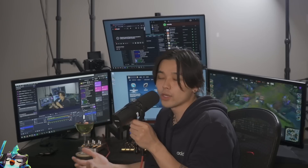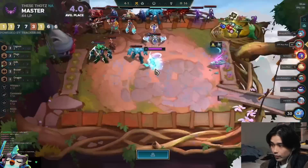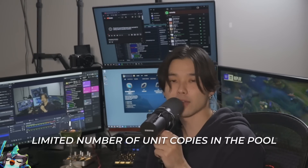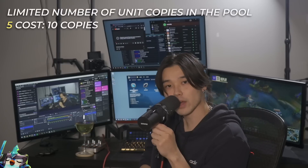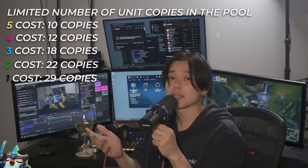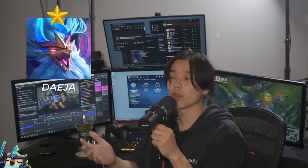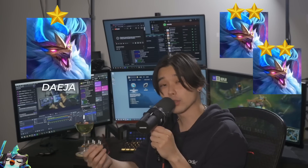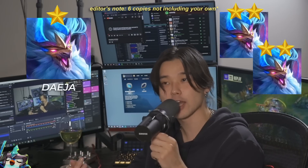But why does this matter? There are going to be games where you're going to realize that you're being contested and you may need to pivot your board. In case you didn't know, there's a limited amount of copies of a unit inside of the pool — 10 copies of a 5-cost, 12 copies of a 4-cost, 18 copies of a 3-cost, and so on. For example, if you're playing Deja 1 but two other players in the lobby have Deja 2, the odds of you finding Deja are really low because six copies have been taken out of the pool. In situations like these, you're probably going to want to pivot your board if you want a top 4.